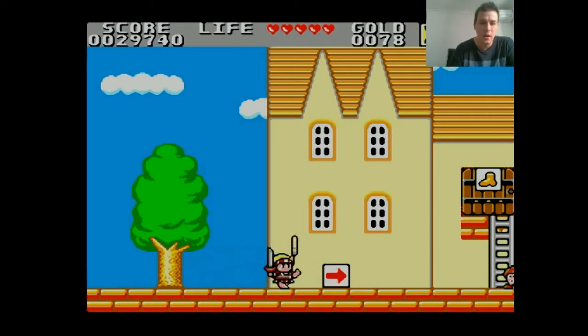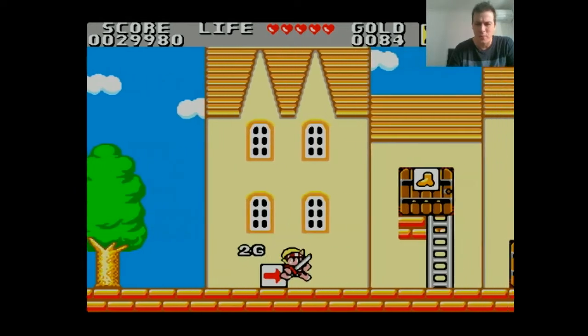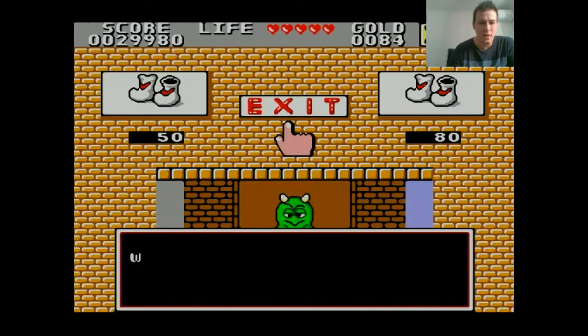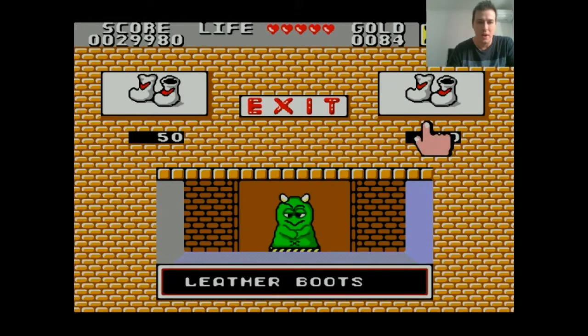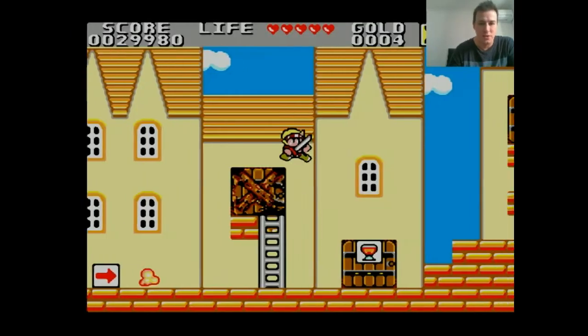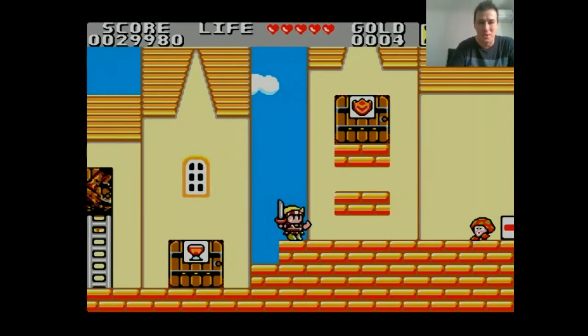You play Wonder Boy once again and you've got to traverse the land and destroy — I think it's the Mecha Dragon. I don't know if I'm getting confused with Wonder Boy 2 or 3, but there is a big dragon you need to destroy at the end. This plays a lot like an RPG slash platformer — it's kind of a mixture of both.